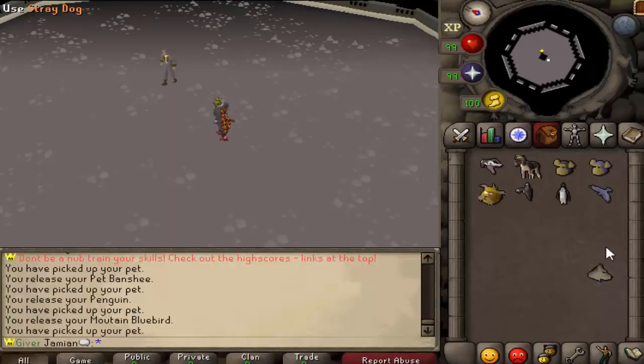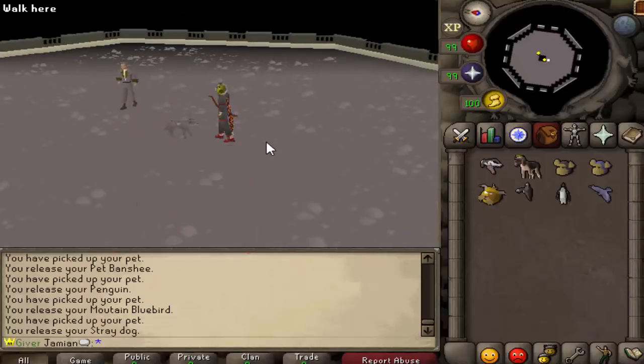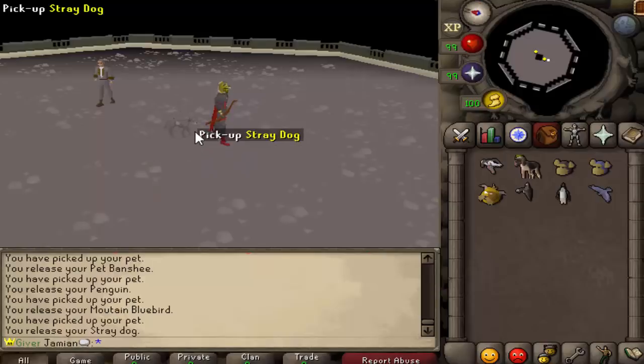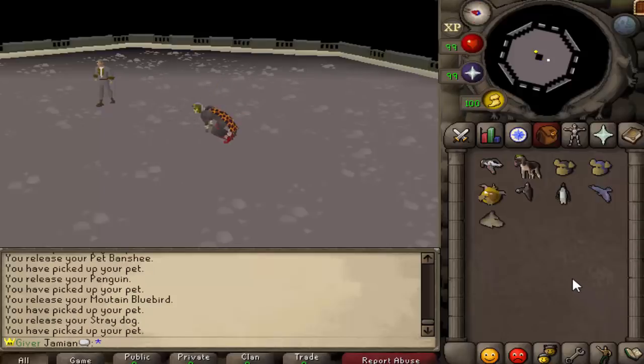We've also done some charitable events — the first being for the Las Vegas GoFundMe for victims, and the pet was the state bird of Nevada, the Mountain Bluebird. Then this new one, releasing either today or tomorrow depending on when you're watching, is the Stray Dog pet for a charity we're doing in support for the homeless. It's a really cool pet and most of the custom pets have interesting examine options, so check those out.